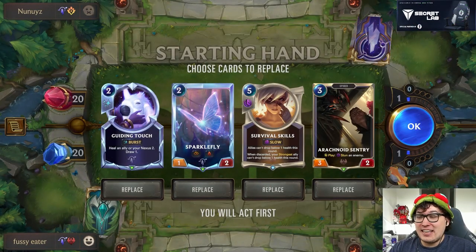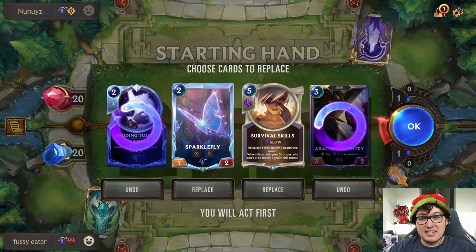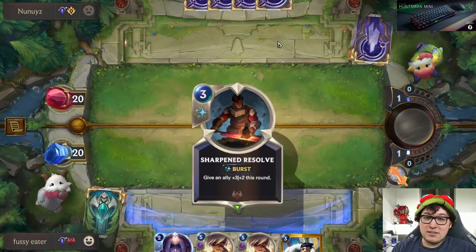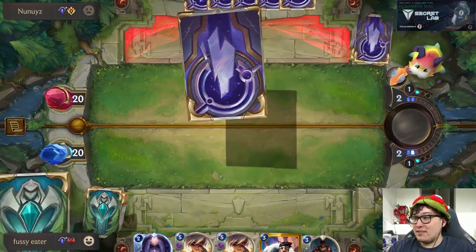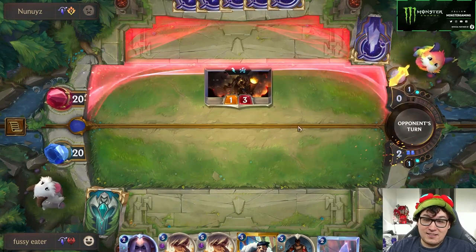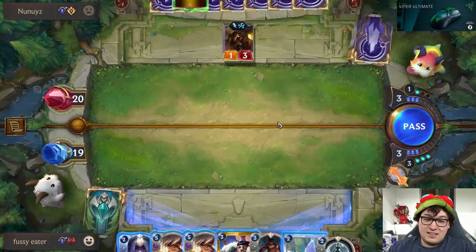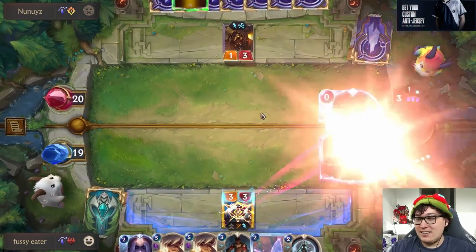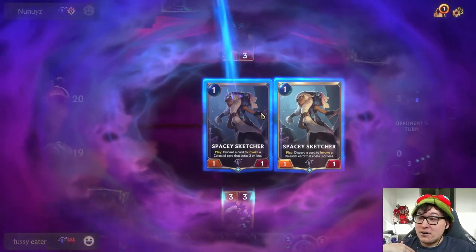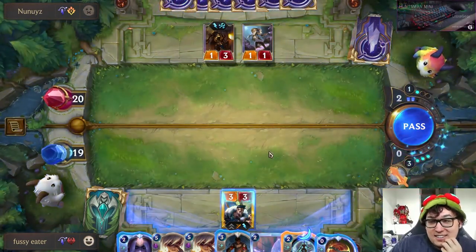Do you guys really want the KDA board? I like the KDA board, but you guys all begged me to switch it off. He's attacking on evens. Arachnoid Sentry isn't really core enough to the identity of our deck — I think we just keep Survival Skills and fish aggressively for Draven. Draven plus Survival Skills is just good. Looks like 'yes' is winning on the KDA board poll. If you don't want to hear KDA music, you've got to go vote. Voter turnout is at an all-time low — everyone's just so desensitized.